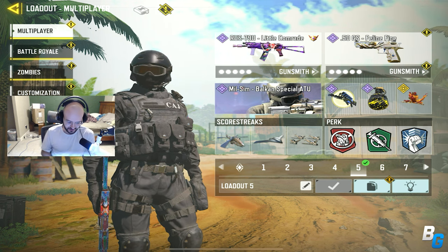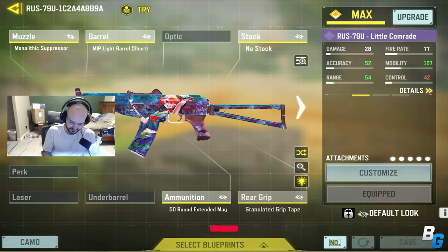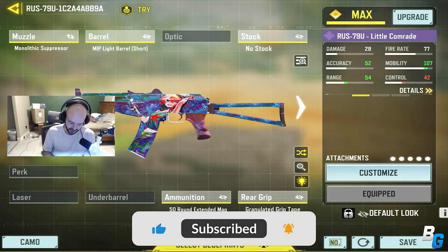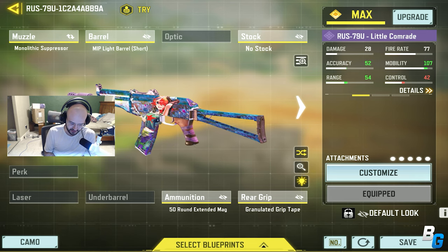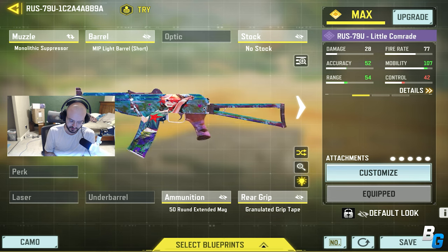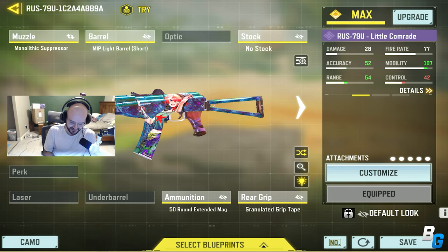Hey guys, welcome back with the Call of Duty Mobile video, and today I'm going to be using the RUS. This is the build that I was using — pretty good. I'm going with a little Comrade skin, or the variant I should say, because it's just literally the iron sights and everything is identical to the Cold War Black Ops Cold War 74U. I think it's just so fun.